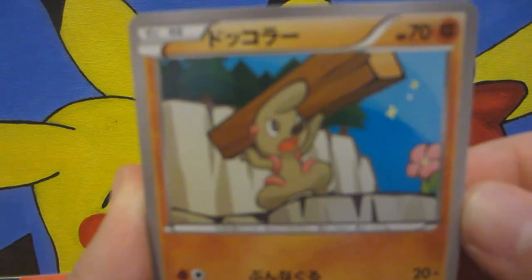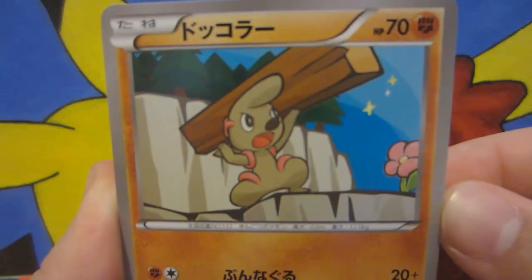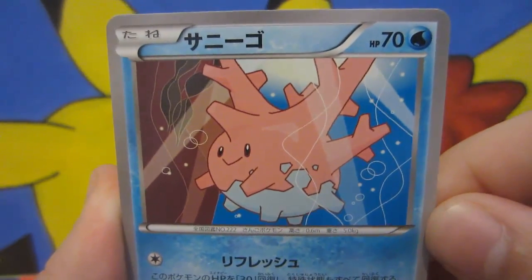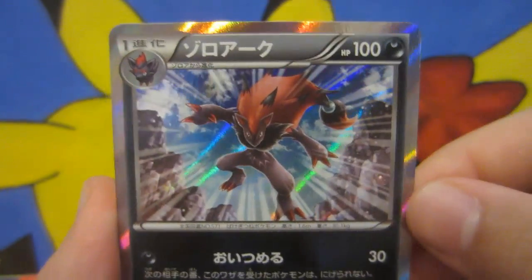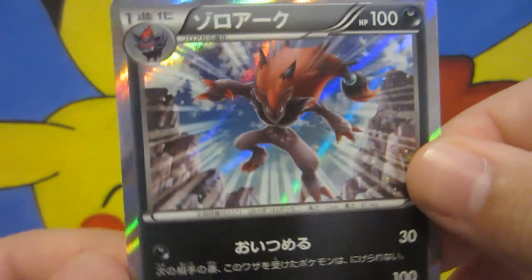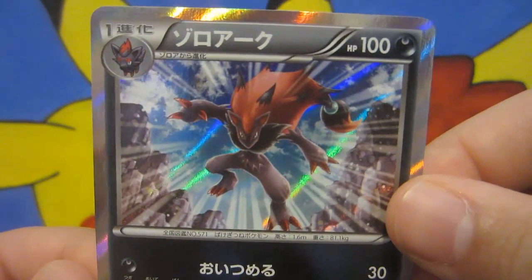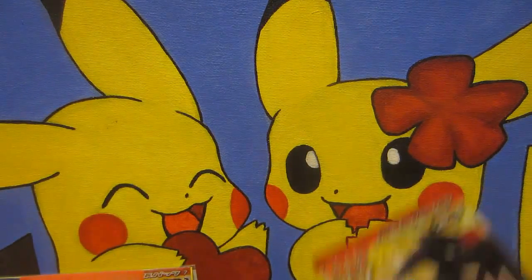Alright, we start off with Collection X. We got Corsola, Dunsparce, Tauros, and a nice Zoroark holo to start us off — very, very nice. Gotta love that sweet holo to start us off. Let's move on to Collection Y.